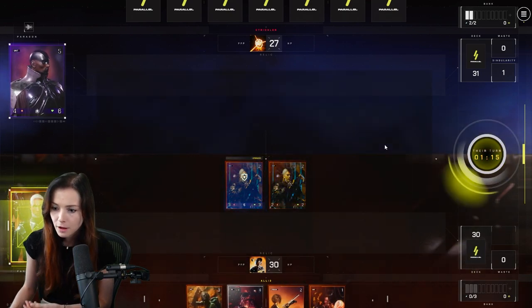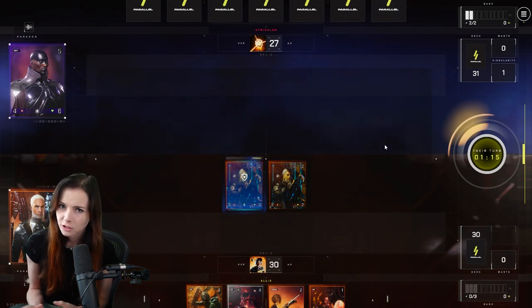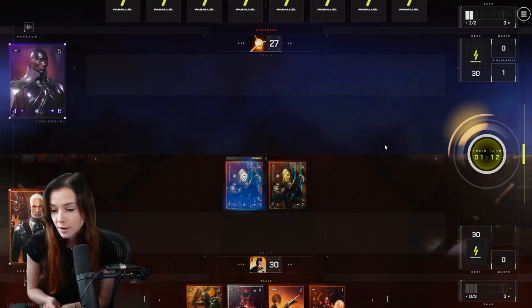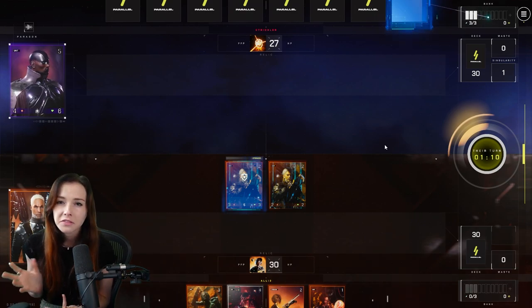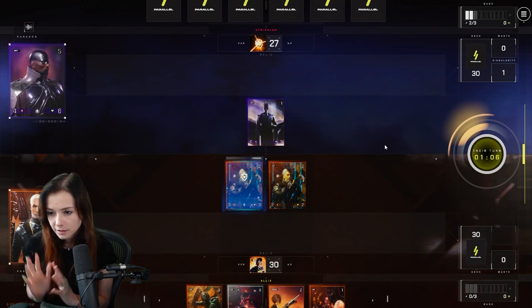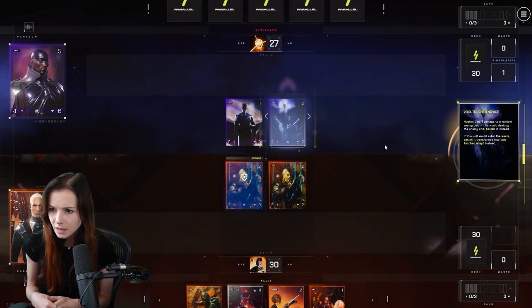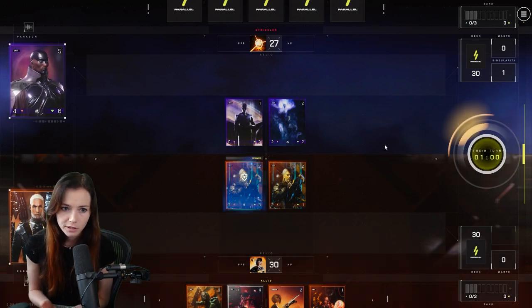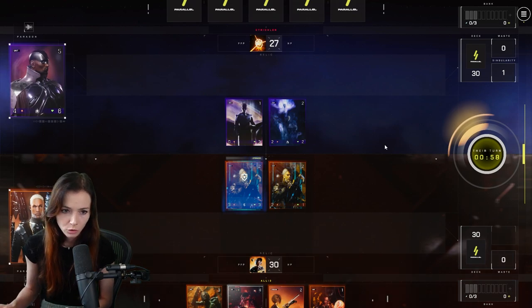You always want to be banking, especially in the early turns, because at the end of your turn you draw a card if you banked. In the late game you could make the case that if you didn't really want to give up any of your cards you could not bank, but that's kind of for later. The strategy of the early game of this deck is just sticking minions, putting upgrades on them, and trying not to lose board control.